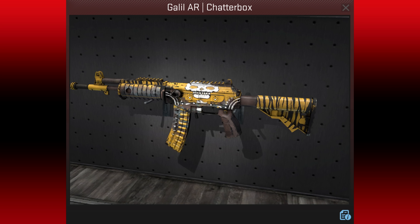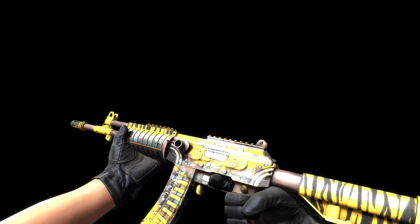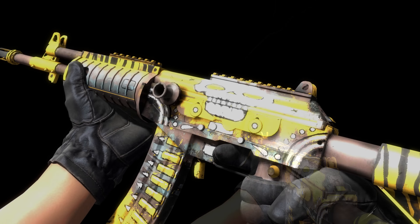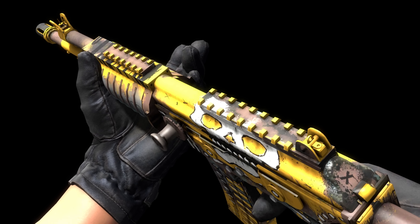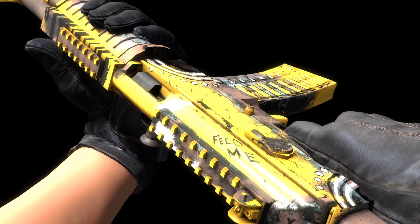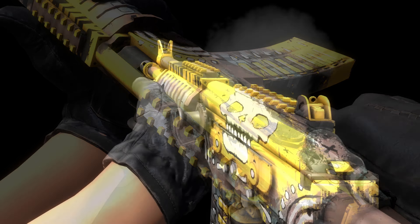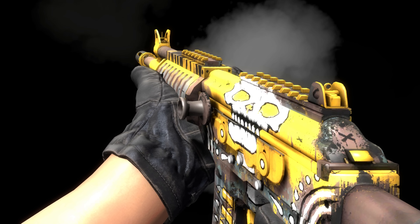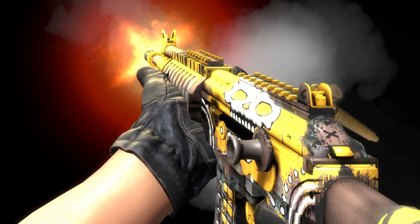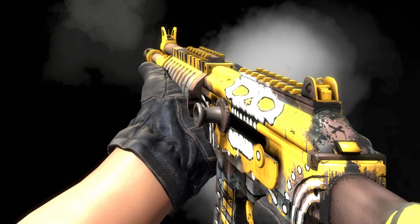The Galil Chatterbox by EgoDeath is well known for looking like it has a moving mouth when it's fired. It was originally meant to be a crying baby, but he couldn't get it to look right so made it into a skull instead. There's also another easter egg — on the right-hand side of the gun it says 'feed me', which you can make out if you look very carefully during the inspect animation. He likes to embrace the wear system, and has designed both this and the Negev to look better with a bit of wear, making this one only available in Battle-Scarred, Well-Worn and Field-Tested, the last of which is intentionally made to be rare.